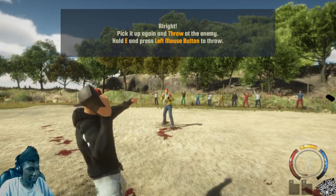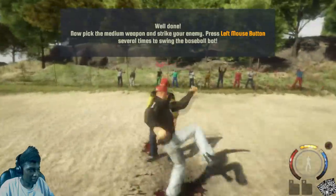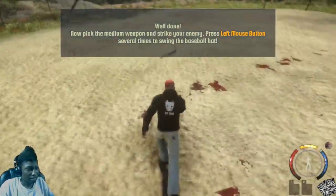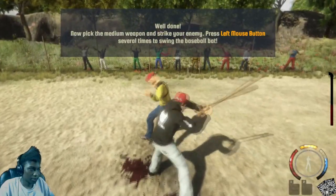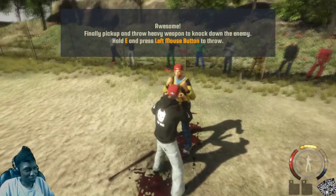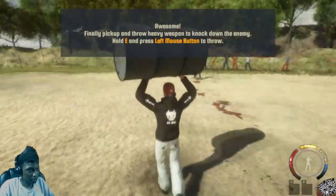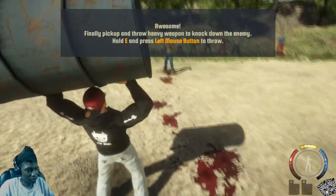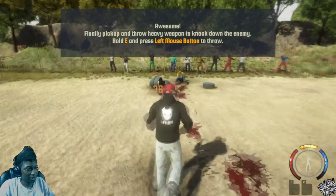It does have a reticle for targeting. You can stun somebody and then just falcon punch them. Let's grab the medium weapon. This is actually a pretty good game so far. You can throw, but you have to be standing still to throw it — you can't be moving or anything. Man, that guy got wrecked.